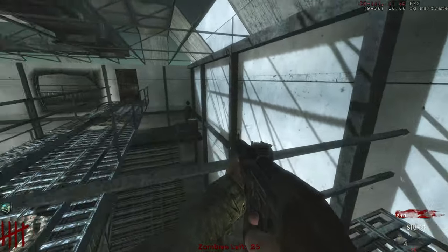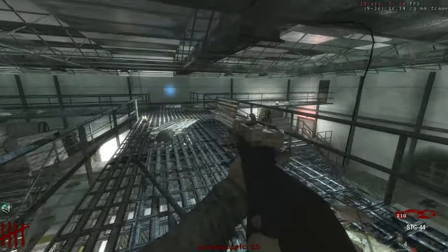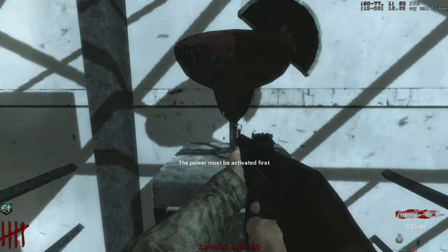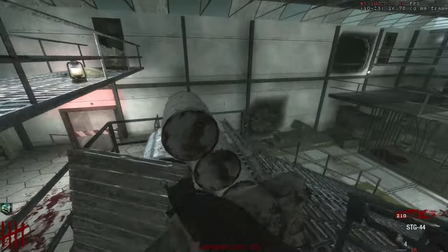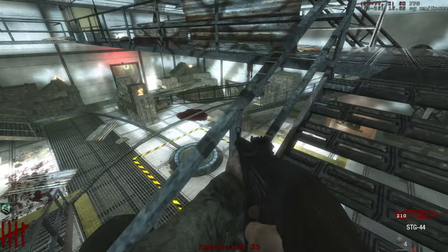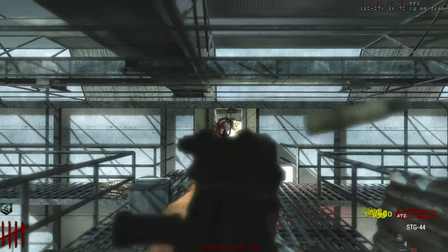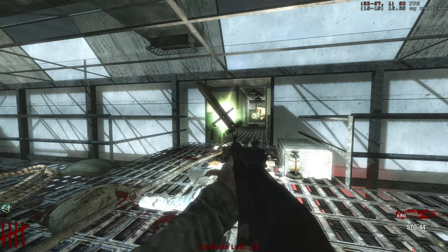I swear if a napalm zombie or screecher spawns in this map it's gonna be terrible — I'm getting very claustrophobic vibes. Let's open this way — looks like power, that'd be nice. There's PHD right there, nice to see. Got a guy hanging. I can't even get points off of the dead zombies. This map is huge. We have a max ammo over there and a teleporter down there. What the hell is that — looks like an injection needle.